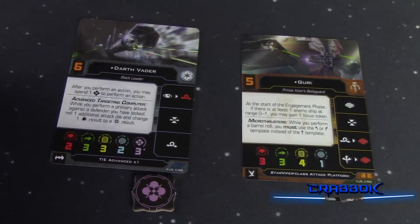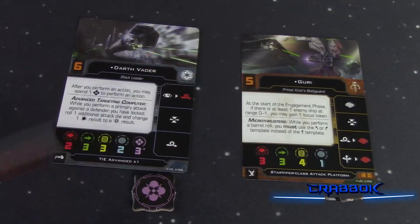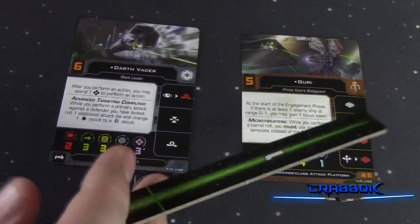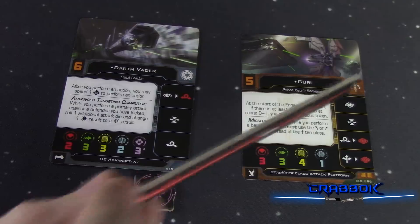Guri can calculate instead of focusing, and that's a cool way to distinguish droids from humans or humanoids. That's also going to play a big part presumably in the Clone Wars factions when they come out — considering we have force users with an entire mechanic for force users, as well as a new mechanic for droids. There's not a whole lot of droids in the game as of 2.0's release, but it is a cool ability.